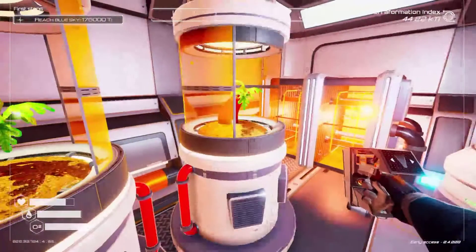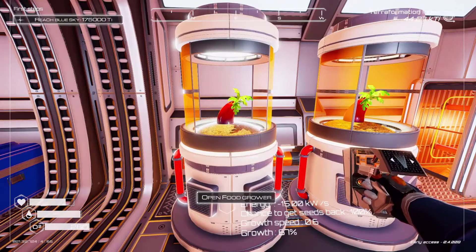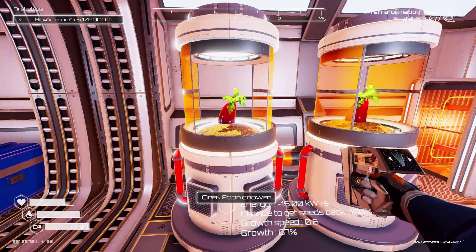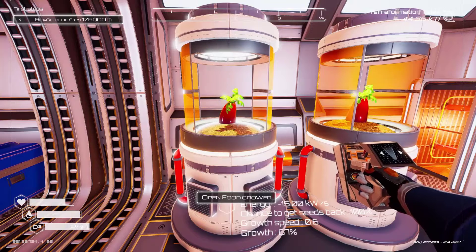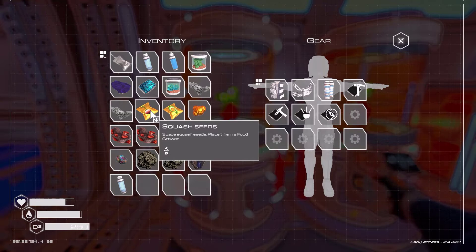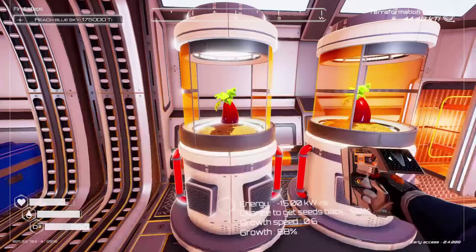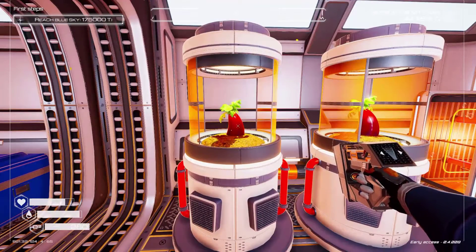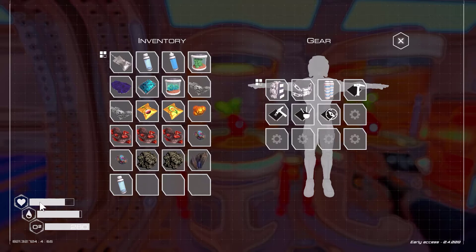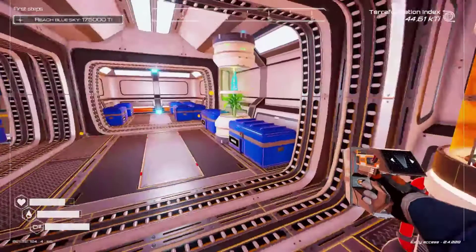Once these grow, these seeds are only worth 35 health points when you eat them. They come in handy more so when you have the bio lab. But for eating purposes, this seed will be worth 60 health, and this will be worth 40 — the same as the space food. These are worth 35. So if you're going to eat anything, eat the squash. And if you can let your health get down even lower, eat the bean, which is much better.